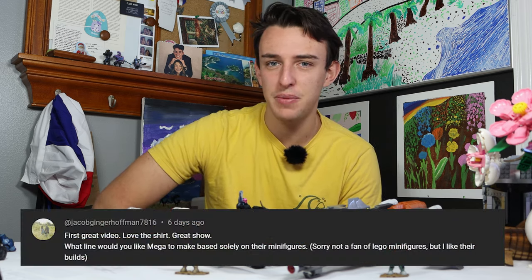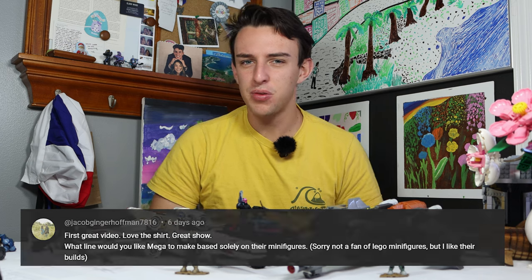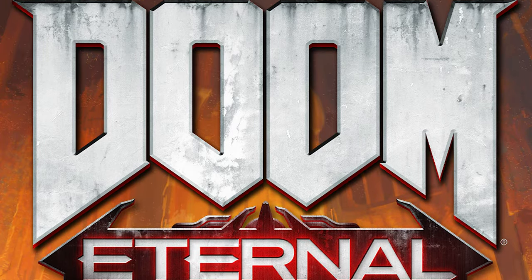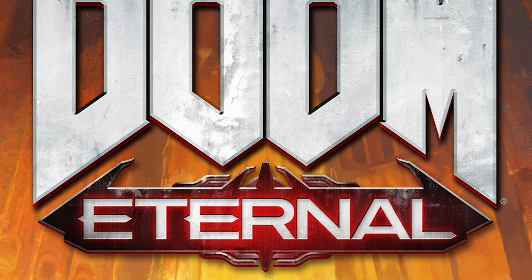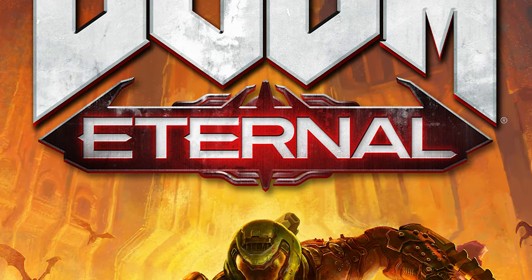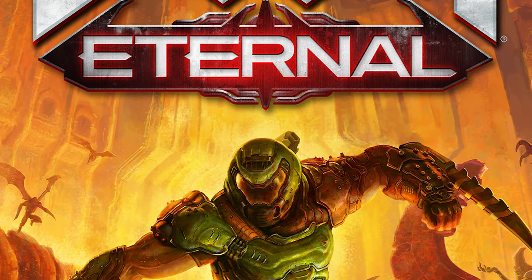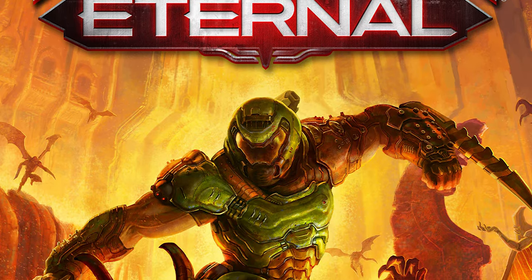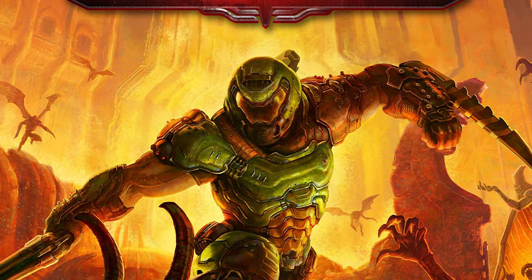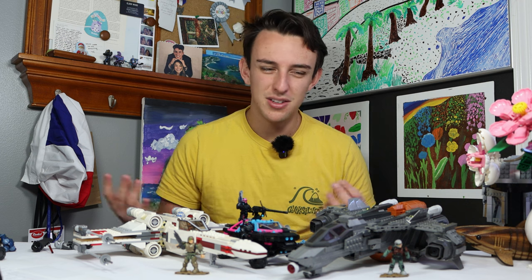The second-to-last question comes from Jacob Ginger Hoffman, who asks: what line would you like Mega to make based solely on their minifigures? My answer would probably be Doom. It has a fantastic fan base that would love figures like this, and it's similar to Halo — the Doom guy looks like Master Chief. Mega would do a great job with all the intricate designs; details that LEGO would lose with their minifigures, Mega could nail with detachable armor pieces, new helmets, and more. Mega has pretty much done and then canceled every other line I wanted — like Call of Duty, Assassin's Creed, and Destiny — so Doom's next on my list.